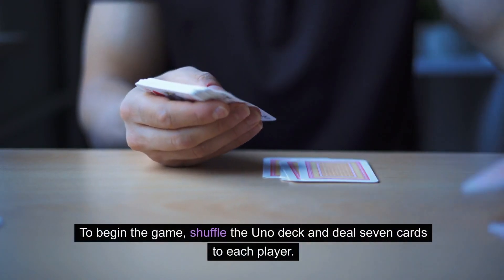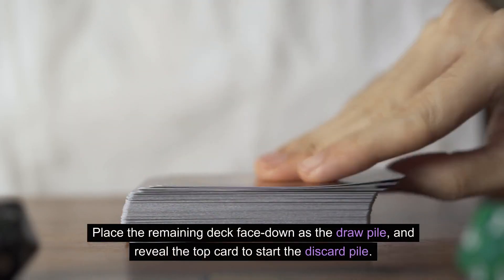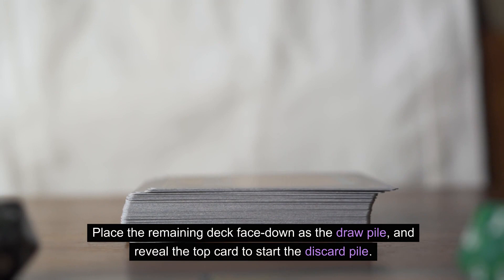To begin the game, shuffle the Uno deck and deal seven cards to each player. Place the remaining deck face down as the draw pile and reveal the top card to start the discard pile.